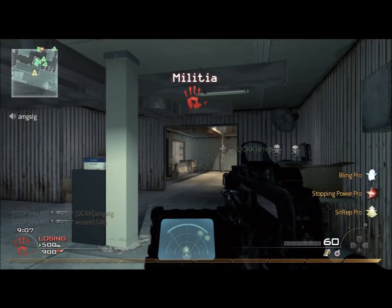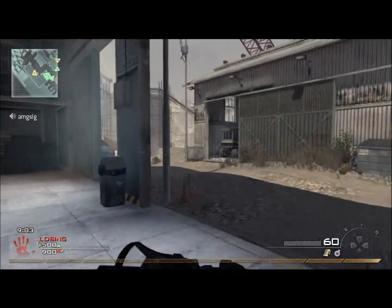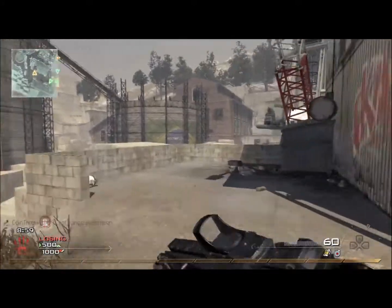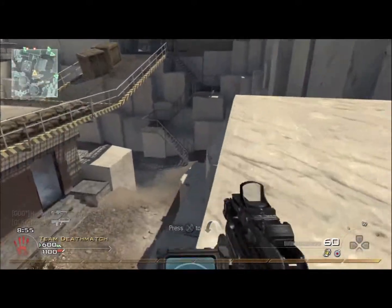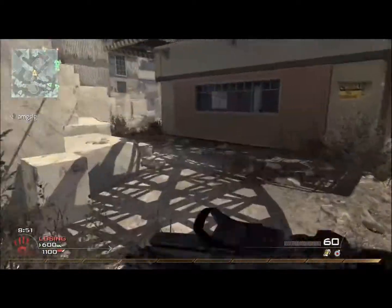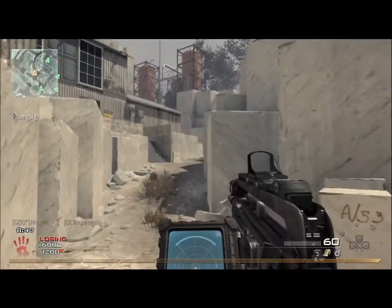Wind Shear here bringing you another high-definition commentary, this time with the FAMAS on Team Deathmatch. And yes, that is a heartbeat sensor you see there — believe me, I've heard it already, so don't even start. It's probably one of the best attachments you can get on a weapon, if not the best attachment. Very underused because a lot of people just don't use it accurately.